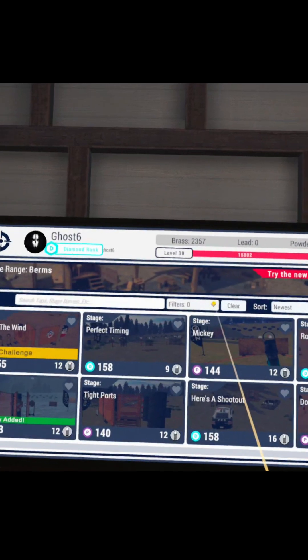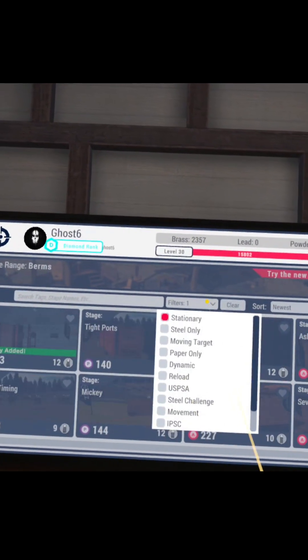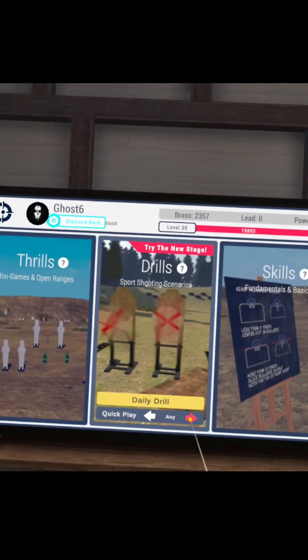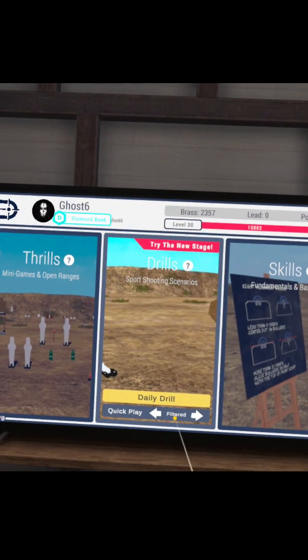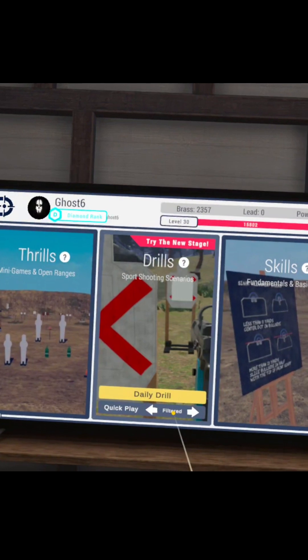Additionally, if you have a filter set up — so let's say I'm in a small area and I want to do stationary-only stages — we'll go ahead and filter that and hit back. And now under quick play, we can use our arrows and hit filtered, and it will only randomly go through filtered stages.